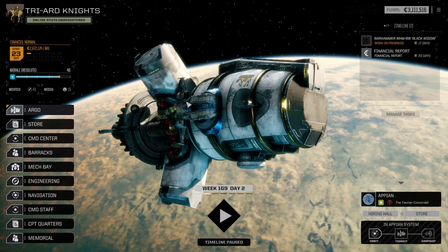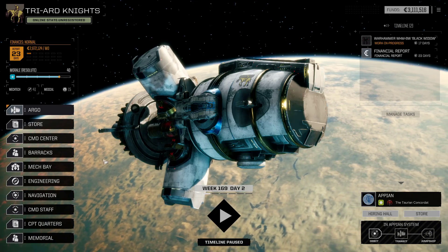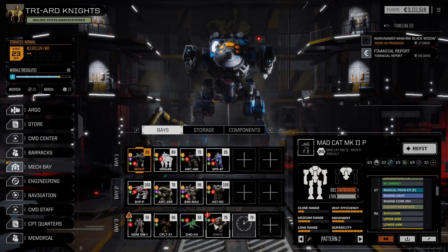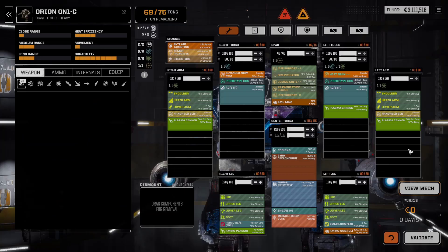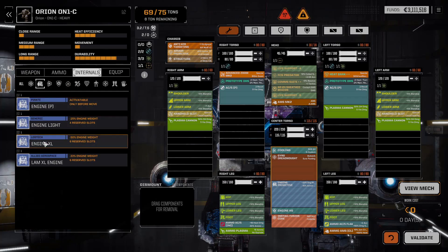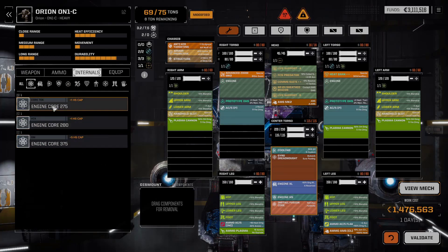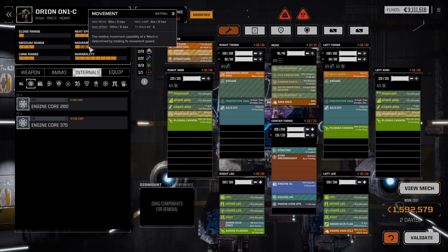Hello everyone and welcome back to the channel and welcome back to some more Rogue Tech, where today we are refitting one of our prized mechs. We are finally putting back together the Orion. It got caught out many missions ago and we've not really been able to put it back together. But now I can because I can put an exile engine in there. A 275 engine I think is good enough, although a tad bit slow.